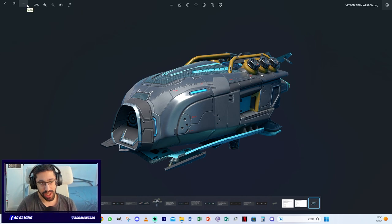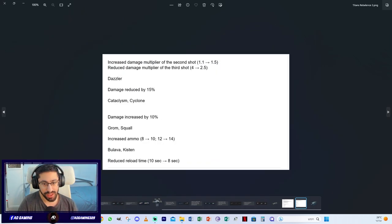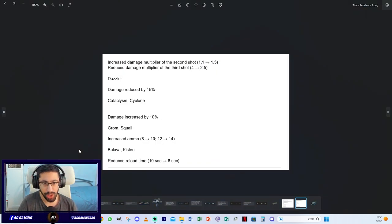The Veyron and Ivora weapons are getting a damage reduction of 15% — significant changes for both. For the Glaive and Lance: the damage multiplier of the second shot is increased from 1.1 to 1.5, and the damage multiplier of the third shot is reduced from 4 to 2.5.